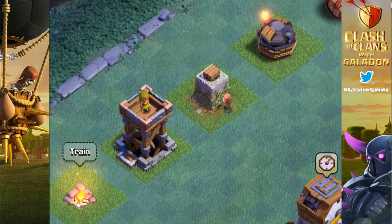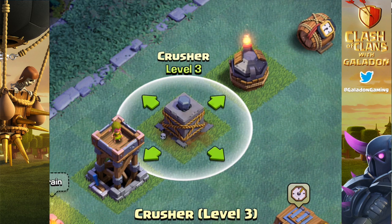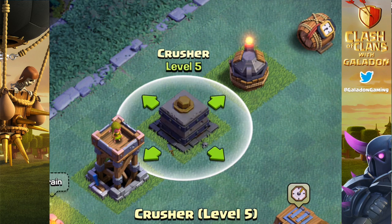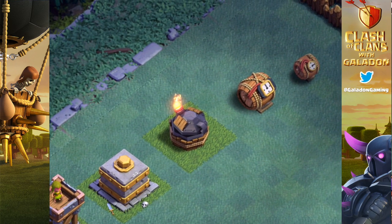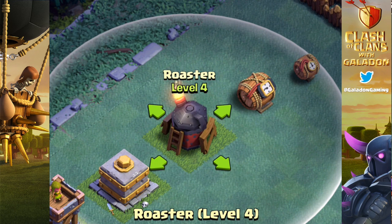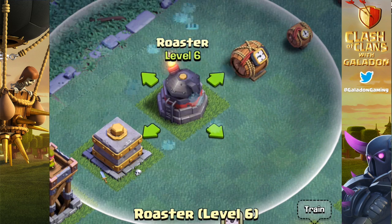The key to remember here is that all of these structures level up even with the Builder Hall — I like this, it makes it easy to remember. So all of your structures are going to be able to be maxed out at level 6. Here comes the Crusher all the way up to level 6, along with the Archer Tower and all other structures in the Builder's Village going to level 6. If your Builder's Hall is level 6, the structures can get up to level 6 as well. Your troops that were maxed out at level 10 with a Builder Hall 5 will now go to level 12 with a Builder Hall 6. I really like how the lattices, ladder, and scaffolding disappear as the Roaster gets to level 6.